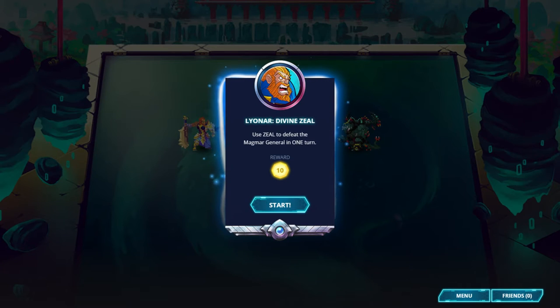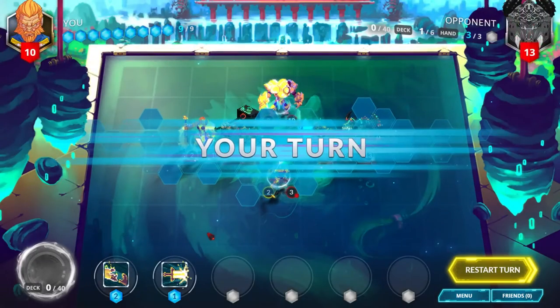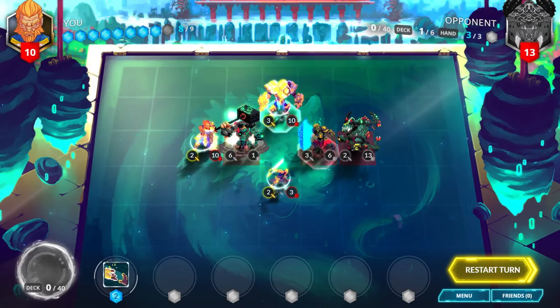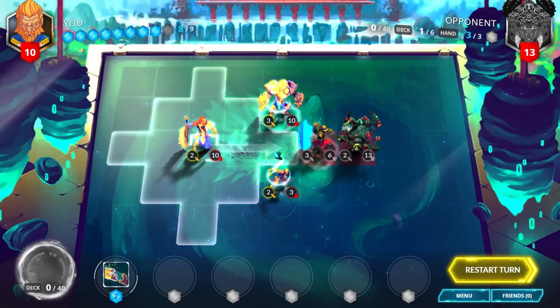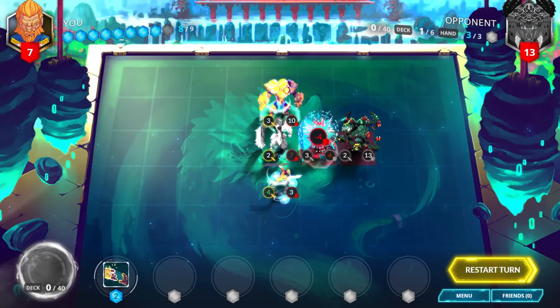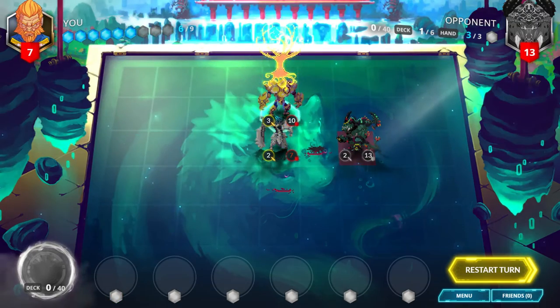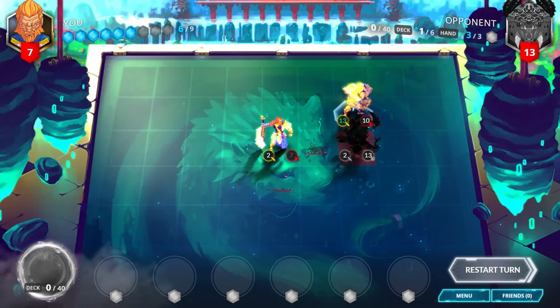Lionar, Divine Zeal. Use zeal to defeat the Magmar general in one turn. Destroy the Phalanxar with a True Strike. Move 2 spaces up with your general and use its 2 attack and the Windblade's 4 attack to destroy the Punish Field Master. Play Divine Bond on the Ironcliff Guardian and move up to destroy the enemy general with 13 damage.